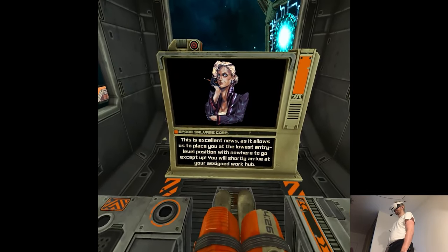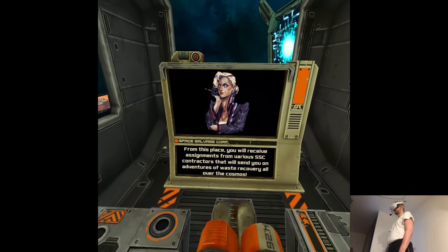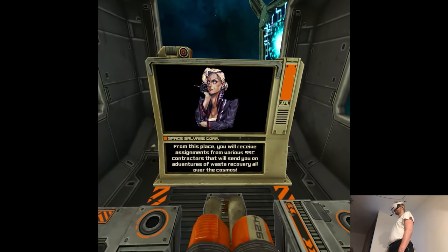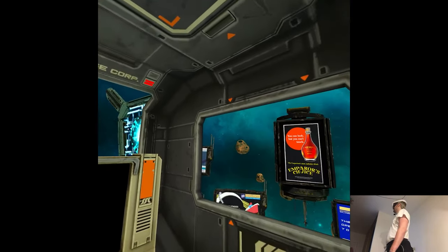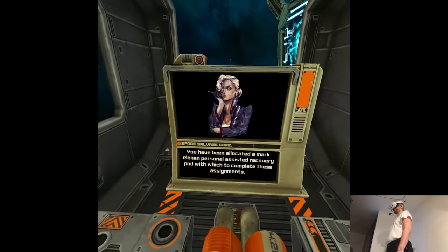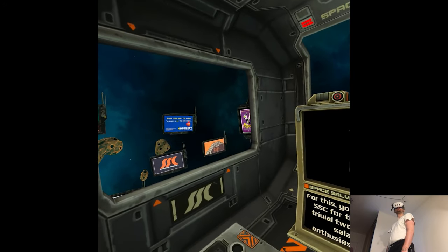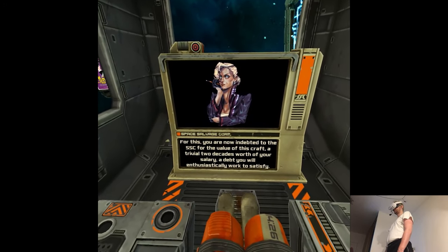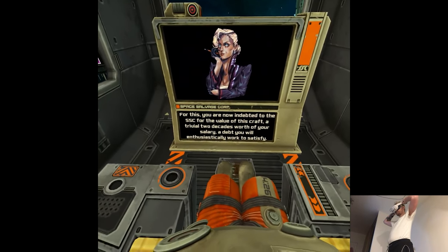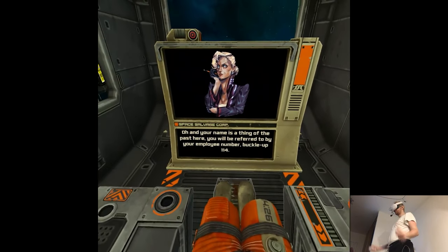You will shortly arrive at your assigned work hub. From this place, you will receive assignments from various SSC contractors sending you on adventures of waste recovery all over the cosmos. You've been allocated a Mark XI personal assistant recovery pod — for which you are now indebted to the SSC for a trivial two decades' worth of your salary, a debt you will enthusiastically work to satisfy. And your name is a thing of the past.